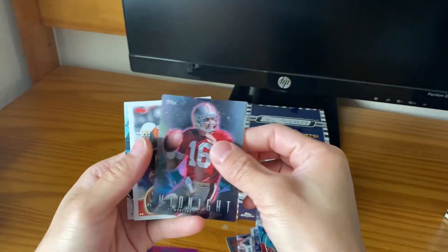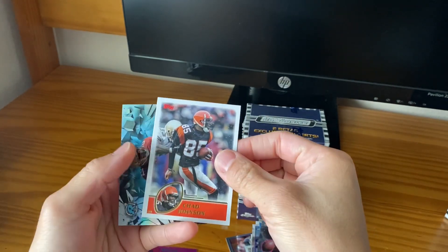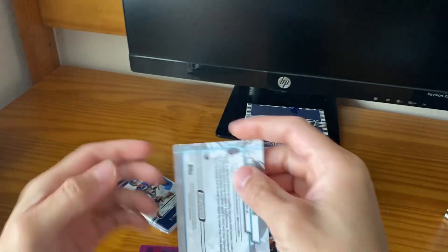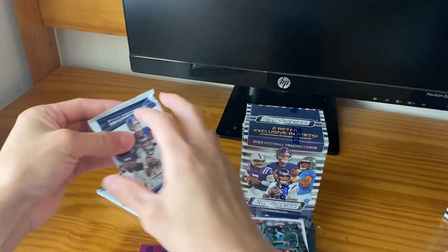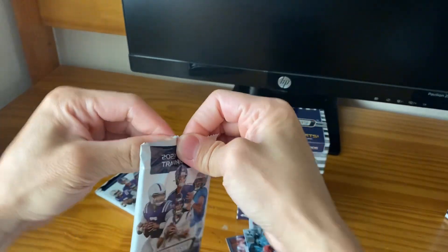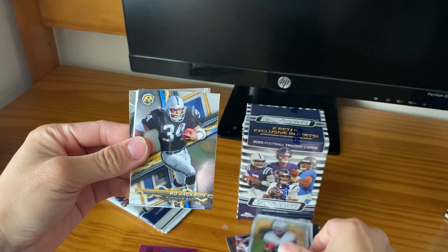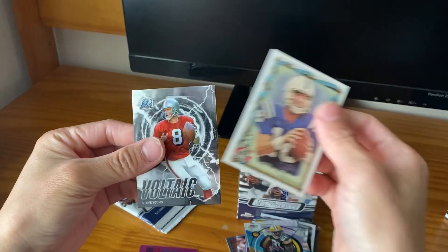Midnight Montana chrome — these are a little thicker cards. Shadow, Ochocinco, Frank Gore refractor, ungrounded. Come on, get some Stroud parallels or numbered cards or autos. Maybe we can get autos — Charles Wilson refractor, Manning.